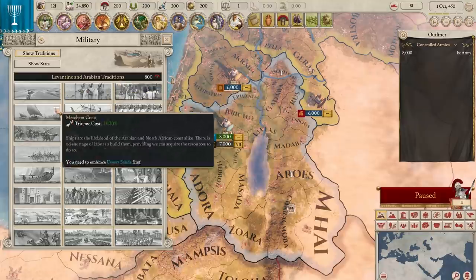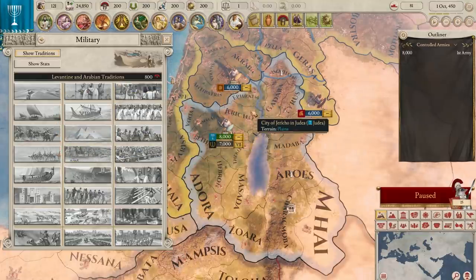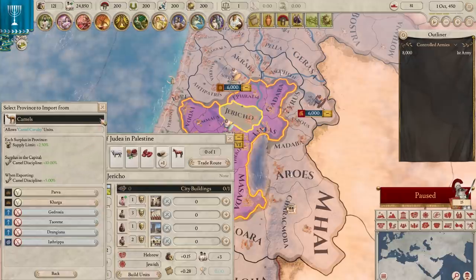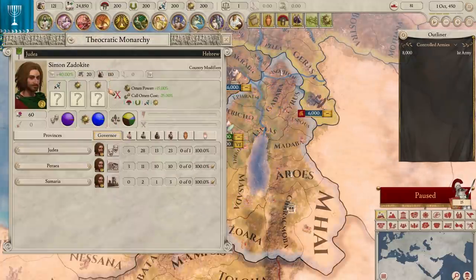Judea uses the Levantine and Arabian military traditions, which give bonuses to camel cavalry, but they don't produce their own camels. So importing camels from Egypt or the Seleucids would definitely be beneficial if you decide to go down that path. Judea is a theocratic monarchy, which means they take more religious ideas as their preference and will get boosts to omens and omen power if they fulfill those ideas.